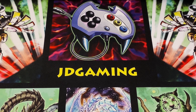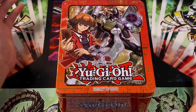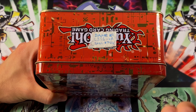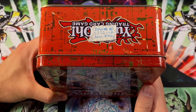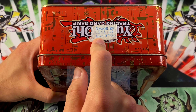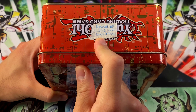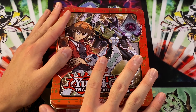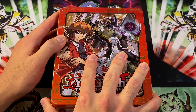Hey everybody, this is JD Gaming, back today with a special video where we're going treasure hunting. I'm basically going through a lot of my OCG cards and trying to switch back over to those as proxies, since I'm not playing TCG relevant events or anything. So this tin actually specifically says 2020 — I changed over to TCG. Now I'm switching back. We'll look through this, a few other tins, and a binder.